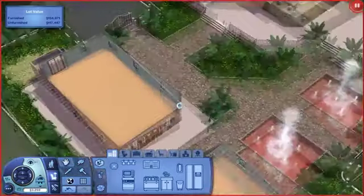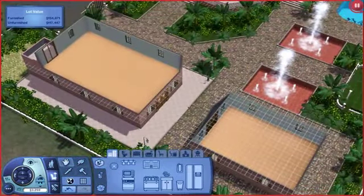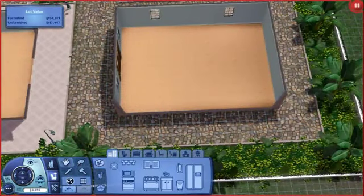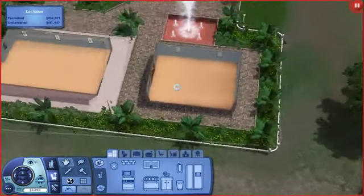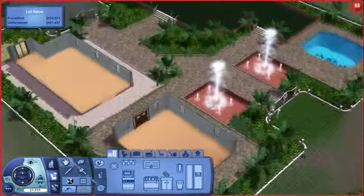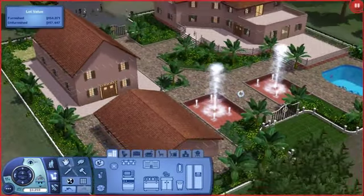You can never have enough bars — that way we can make drinks wherever we want. The plan for this over here is to actually make it into a basement and have some stairs go underground, so that Josh and Mercury have a little bit of a secret lair to sleep in, because they are vampires.